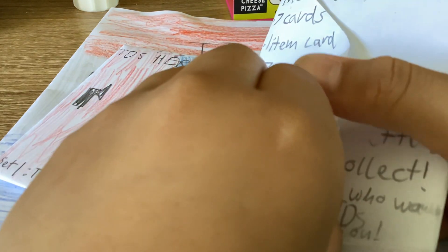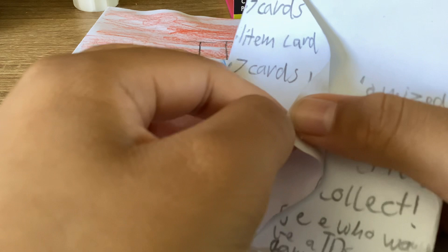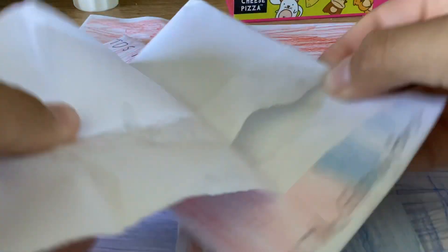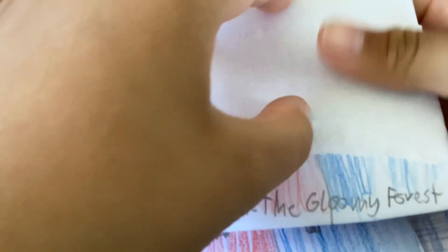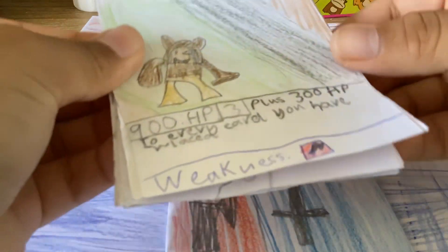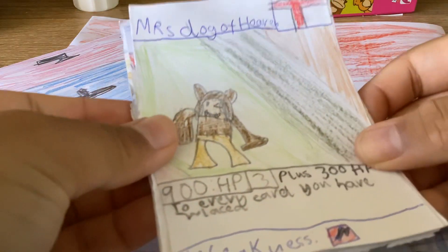Purple on the top means epic. I only made two epic cards, so if I get one, that'll be wow. Let's open the beginning. I'm going to do the code check in the last pack so I get an epic or rare — I don't know.